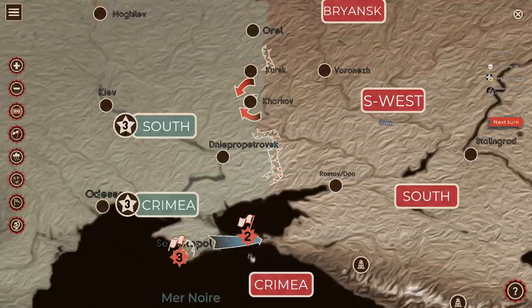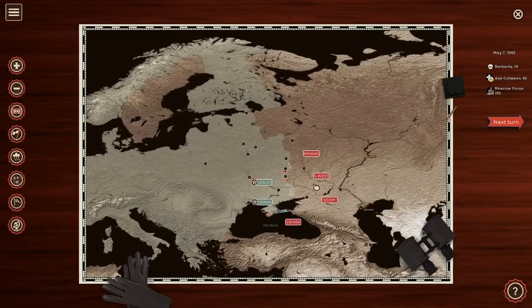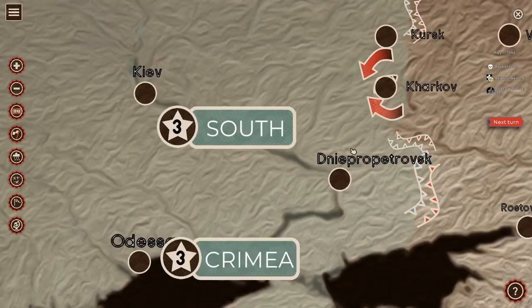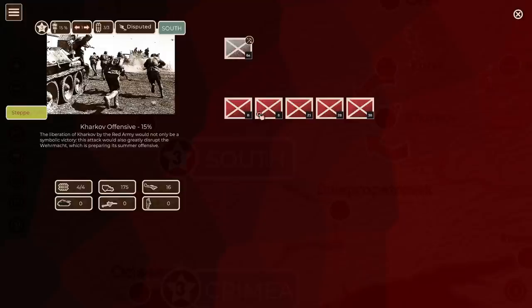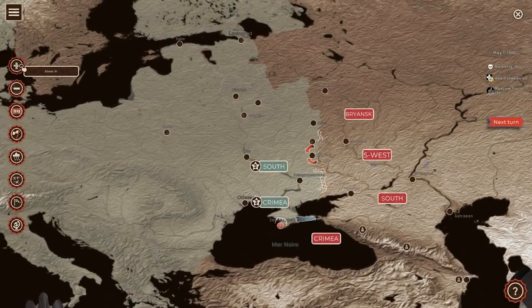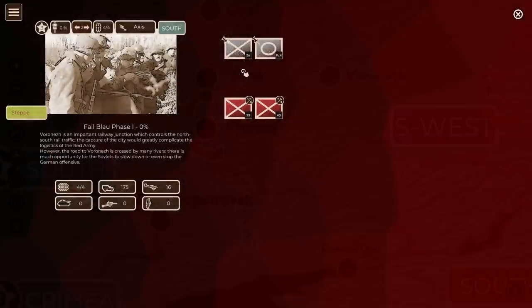We only have two turns for this particular fight. Our victory objectives are three points for Sevastopol, two points for Kerch, and additional points for destroying enemy units in the North. We have three command points for both Army Group South and Crimea. The first thing I want to do is issue orders for Army Group South to launch an offensive - I want to try and cut the troops off at Kharkov that are attacking. Their offensive is 15% of the way to Kharkov, launching a Kessel operation with two armored thrusts on each side of the line to try and surround the 6th Army.